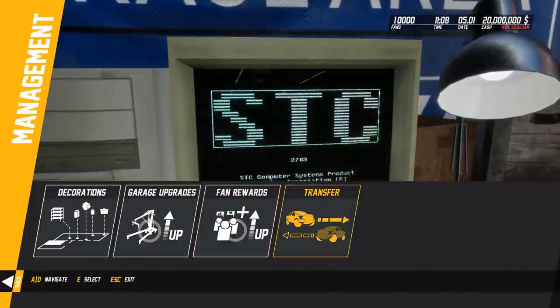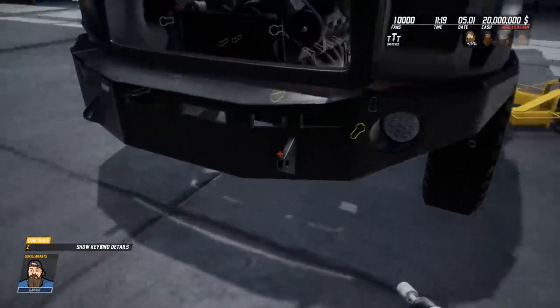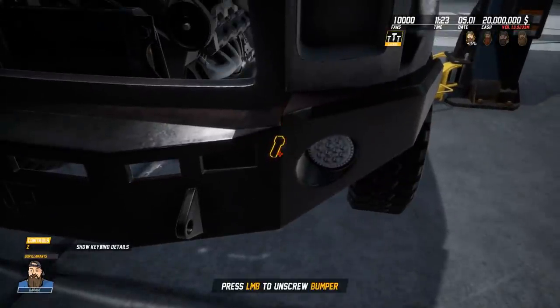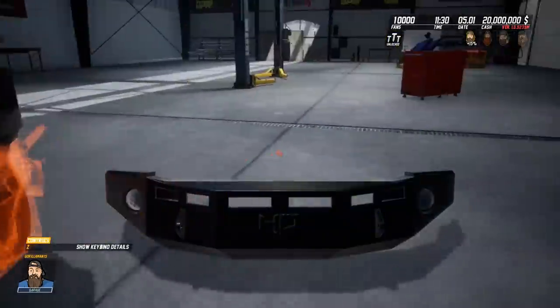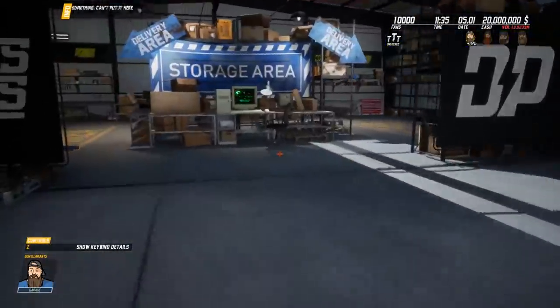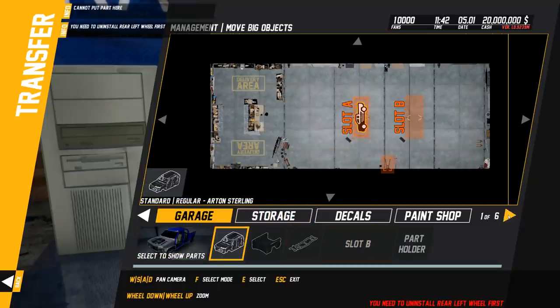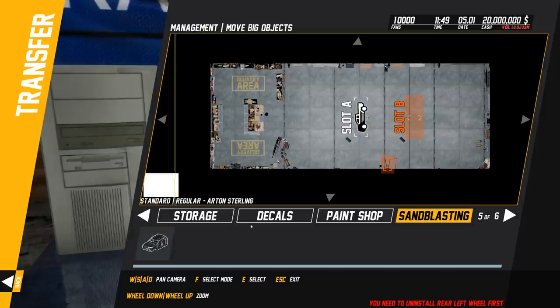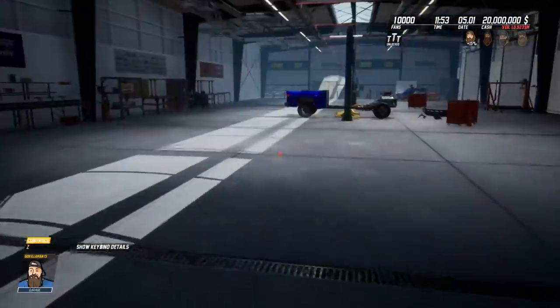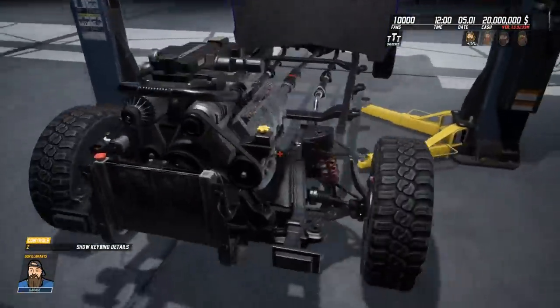Let's see if we can transfer the whole thing to sandblasting. The front bumper is still on — can't believe we forgot that one. We get the bumper off, and now the entire cab just pulls right off the rails, which is pretty neat.